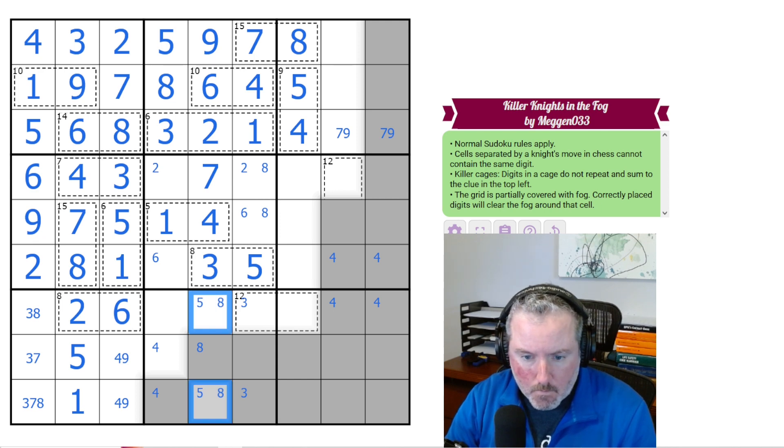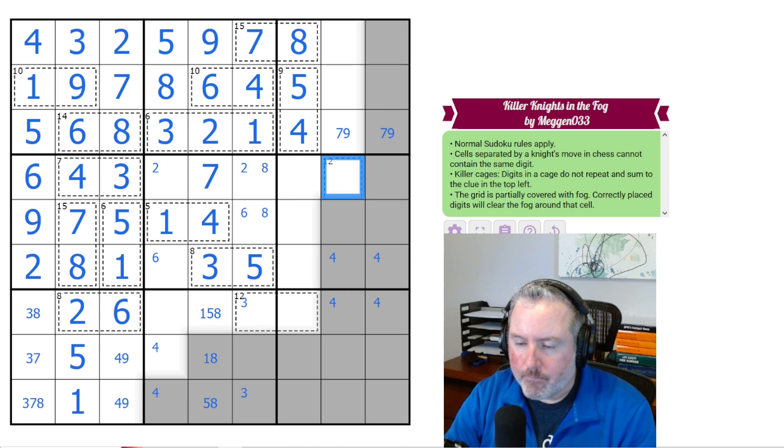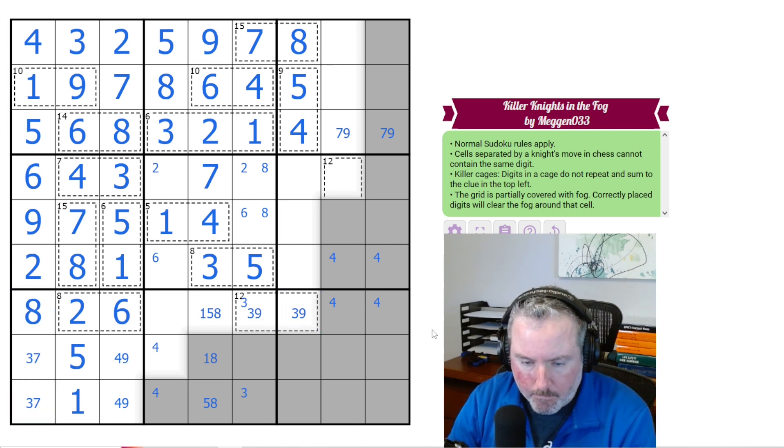The 5 is in one of these two. I've got these 3 digits right here — 1, 5, 8. Let's see this 12. This cell can't be 1, 2, 4, 5, 6, or 7 — so it's 8 or 9, and actually it can't be 8. So this is a 3, 9. Which means this has to be the 8. And this is not an 8. Now this can't be a 1, so that's a 5. That's an 8 and 1.